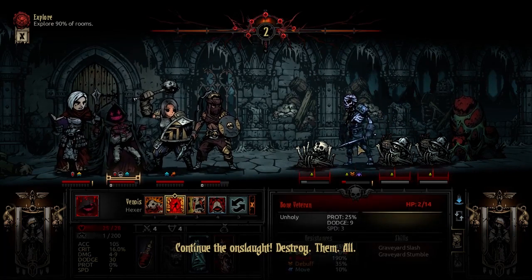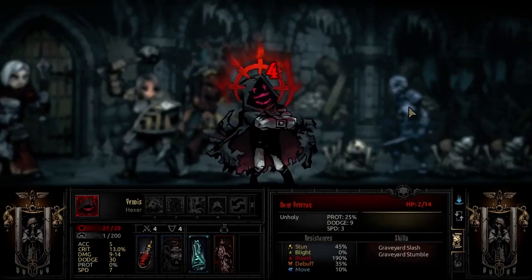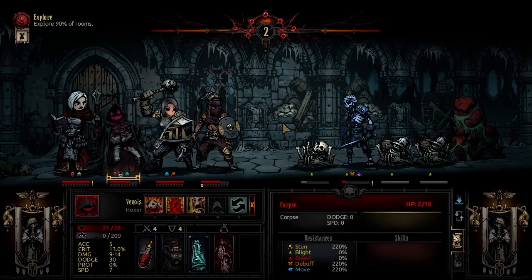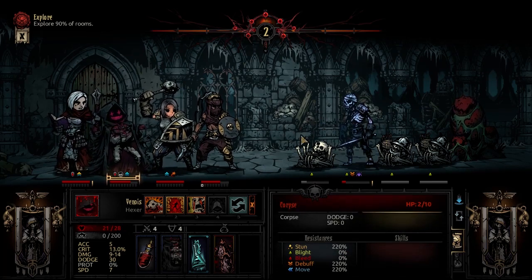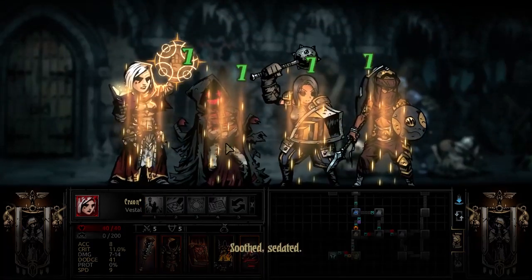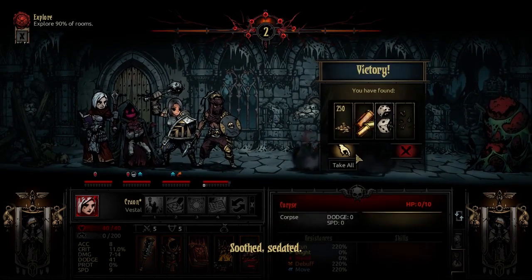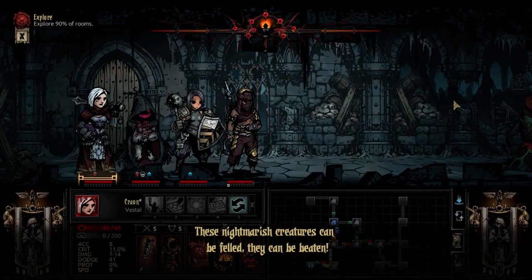We haven't used Malform yet — oh, we can't find him. So we're gonna use Malicious, the self-buff. These animations and sounds are on point, by the way — good job guys, 54NBB, Shay, good shit. And we're gonna Malform with our free turn.